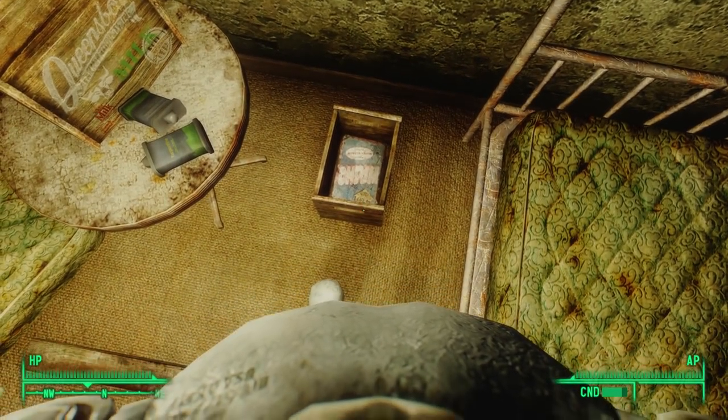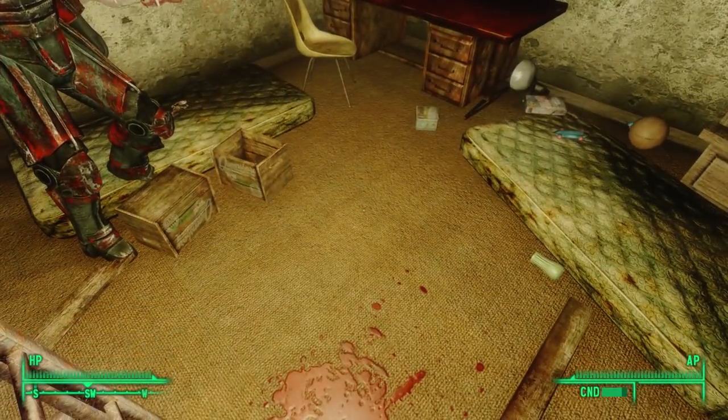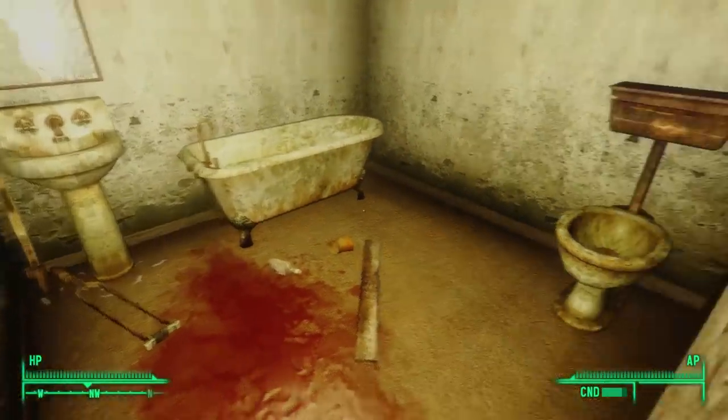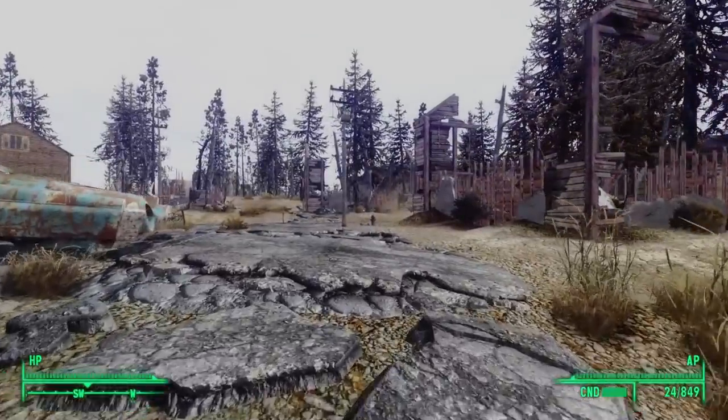There's another box on the ground, and cleverly hidden behind a box of Braxo cleaner are two Stimpaks. The final room in this shack is the bathroom, but there's really nothing here — just a big puddle of blood on the ground. With that, we finish exploring the Raider House.